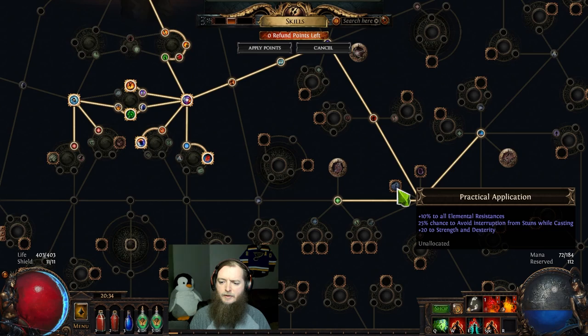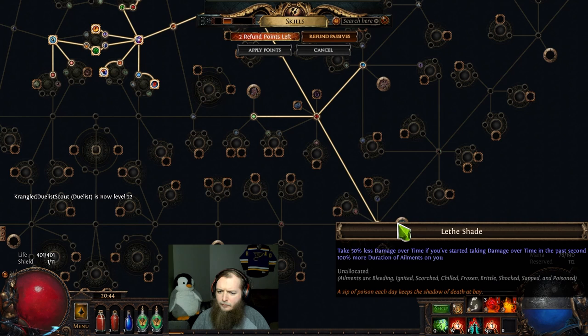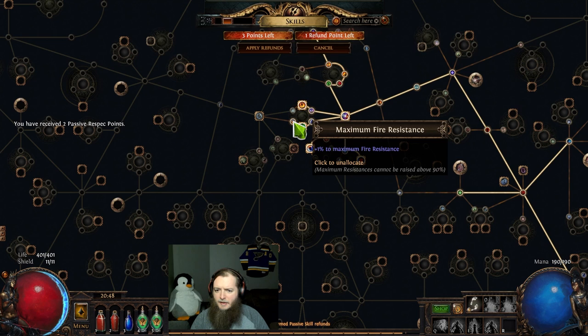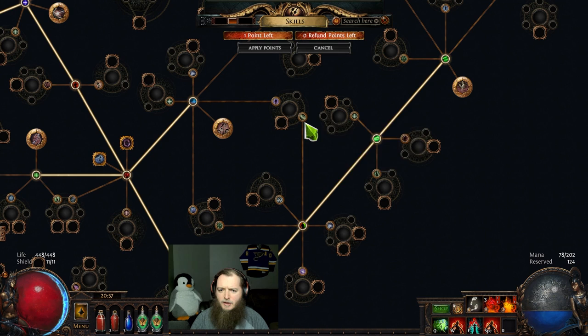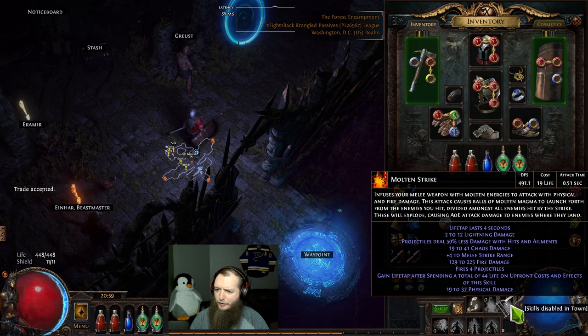Practical Application is really nice — that's 20 strength, 10 all-res, and 20 dex. Might have to go get my regrets. Another one, and there's Lithe Shade — four respecs. I take out the two strength nodes, lose the block and the max fire res. Here we have Imbalanced Guard — 8% mana reservation efficiency right here. Found Supreme Ego. Increased effect of shock on you — chose King of the Hill.